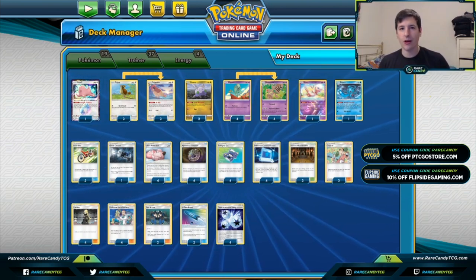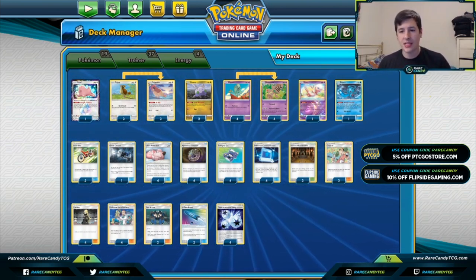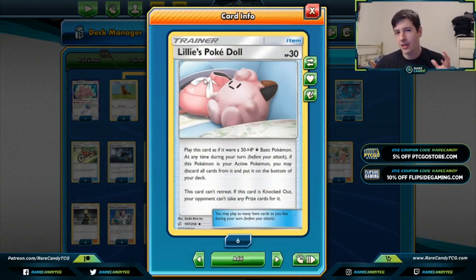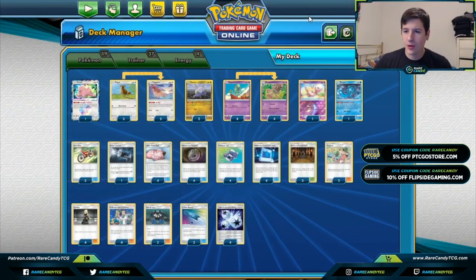Behemoth actually gained some really important new cards from the new Cosmic Eclipse set — most importantly the new Lillie's Poké Doll. I think that's going to be the big boost that takes this deck from being a meme to something actually kind of worth considering.